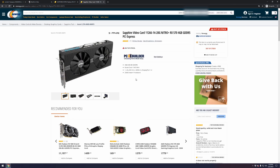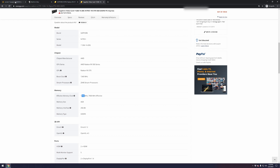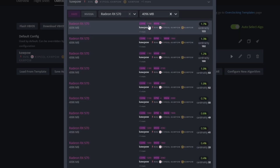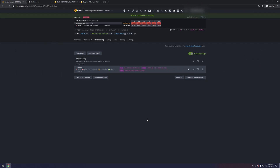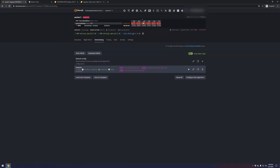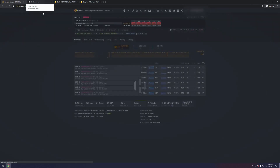On the 570, the boost clock is 1340 and the effective memory clock is 1750. Looking at its popular presets, it's also 1100 by 1950 — almost identical, which is great. So we'll leave everything the same and just save this. All we've done so far is apply a modest popular preset for core and memory clocks and boosted our fans. You can already see temperatures starting to come down.